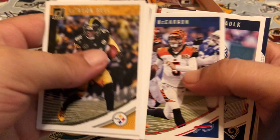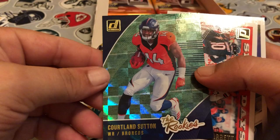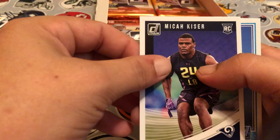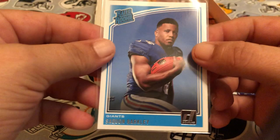Pack eight: Kirk Cousins, Marshon Butler, Mitchell Trubisky, A.J. McCarron, Marshall Faulk. The rookie is Courtland Sutton — nice. Snow days — I like these ones. Miles Garrett, Micah Hyde, and then a rated rookie of Saquon Barkley. I still think he's gonna be an awesome back — a little bit of video I've seen of him in preseason, he looked really good.